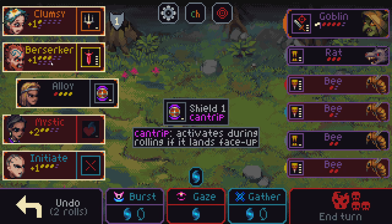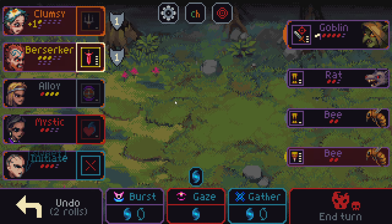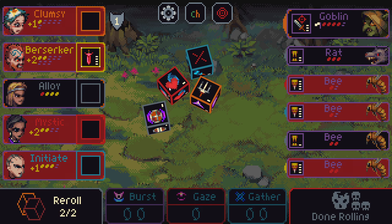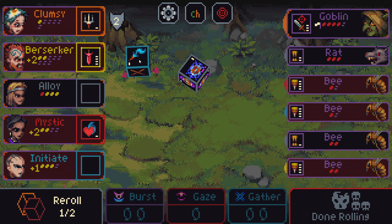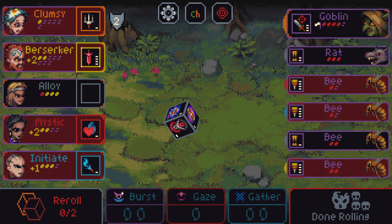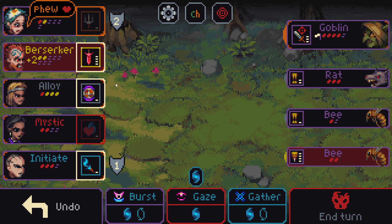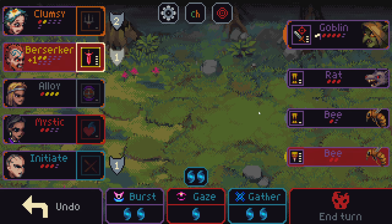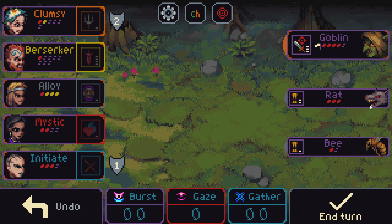Okay, a couple things to do here. That still kills Berserker no matter what it looks like. So I think Berserker's dying here. We came in here knowing there was good odds that Berserker wouldn't make it out alive. I think this is fine. I'll hold this. Kill these.